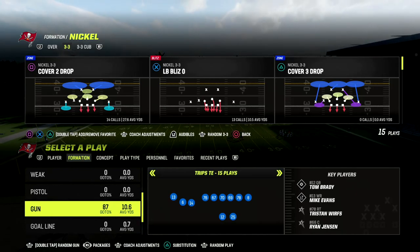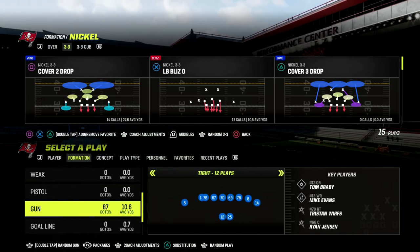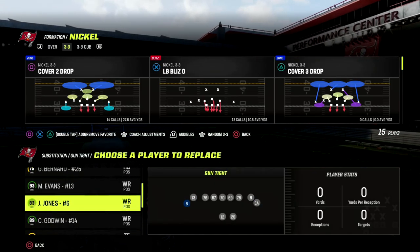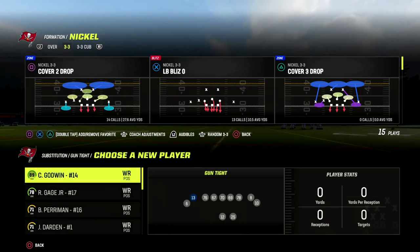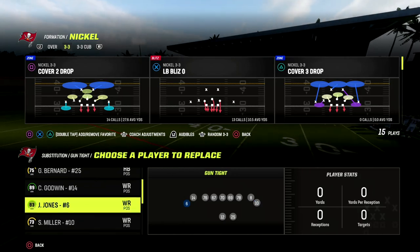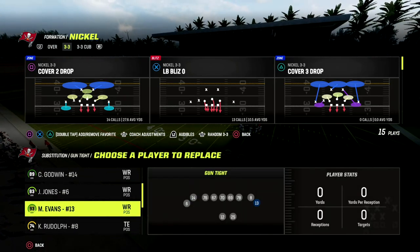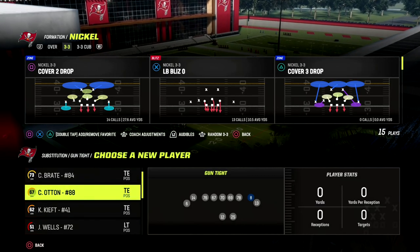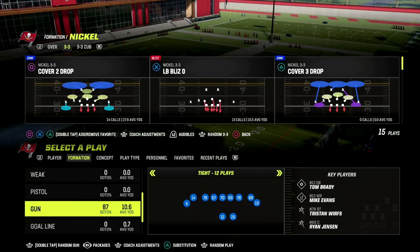In this video I'm going to show you one of the better man-beating routes and money plays in Madden 23. It's going to come out of the gun-tight formation. You can find this formation in a couple different playbooks. The one we're going to talk about today is out of Detroit, but you can also find it in Washington — it's actually probably a better formation in Detroit, but it's still very effective in Washington.